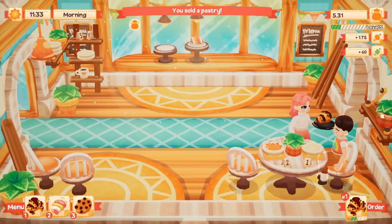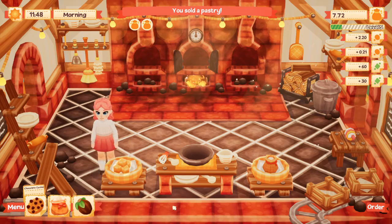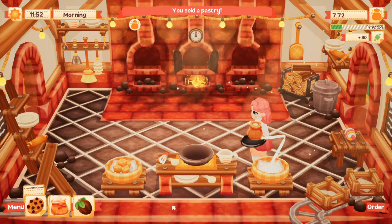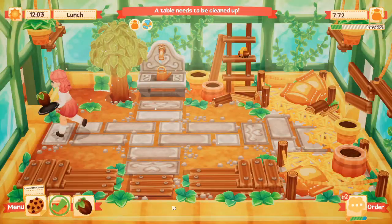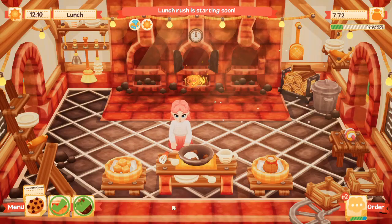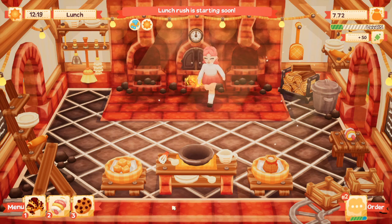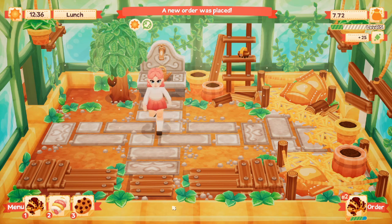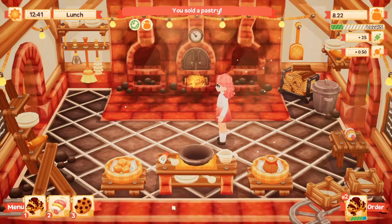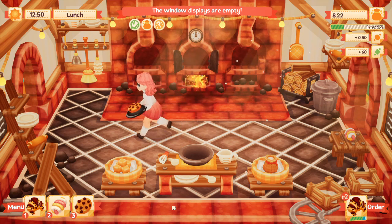Here you go - oh I love him in his little t-shirt, how cute! Let's make some chocolate cookies - we need some flour and some cocoa. Let's mix these together and put it in the oven. Lunch rush is starting soon so I need to water my plant first. There you go, nice and green!